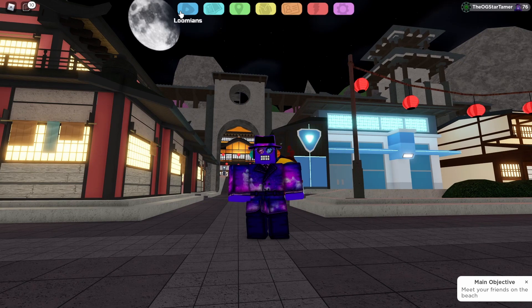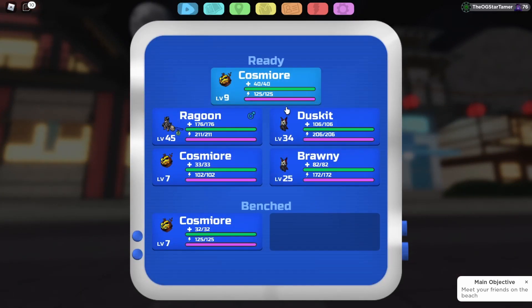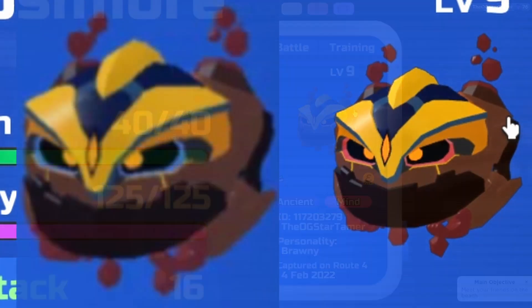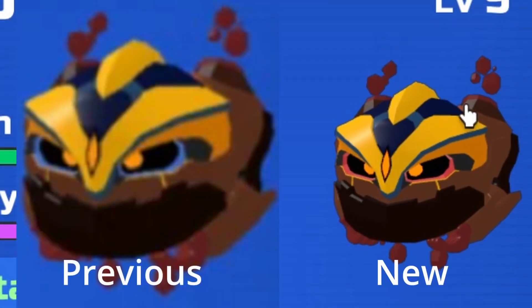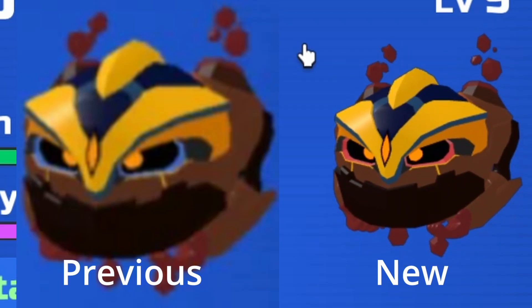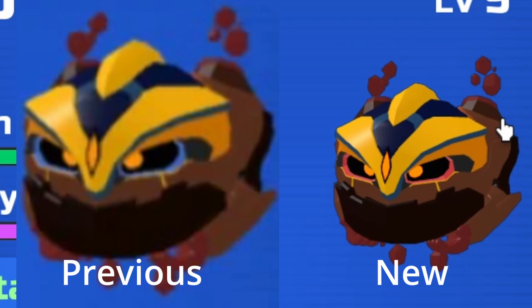The second quality of life update is how the Lumians look within your Lumi watch. The actual 3D model of the Lumian now has a very faint black outline surrounding it, which makes it easier to differentiate between the Lumian and the blue background. It gives a more crisp, clean look.